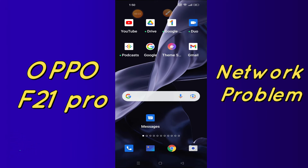So to fix Oppo F21 Pro Network Problem, simply first of all you just need to open settings and just follow every single step I am showing you in this tutorial video.